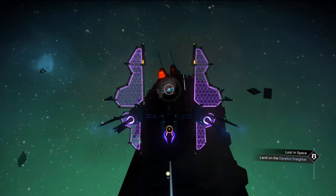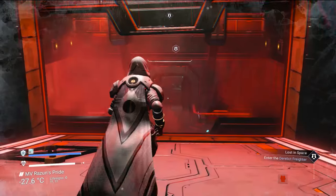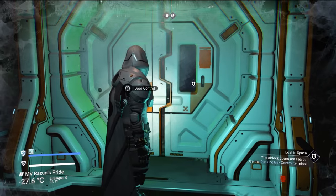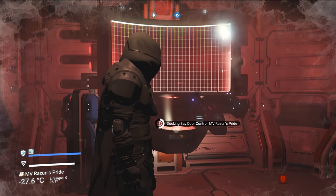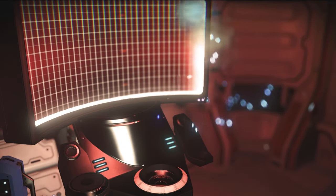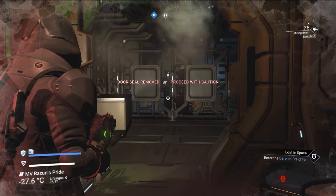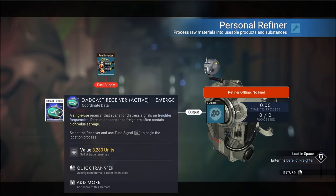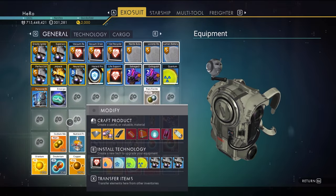Let's go and land on the derelict freighter. You can't save on the derelict freighter — just go inside to the door. Come to the door control and click connect, then unseal the door. Before going inside, open your inventory, open the personal refiner, and take the emergency broadcast back into your exosuit inventory.